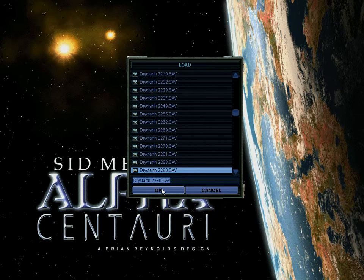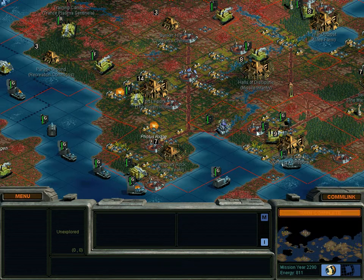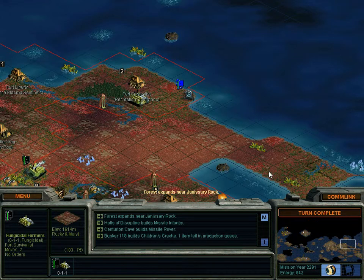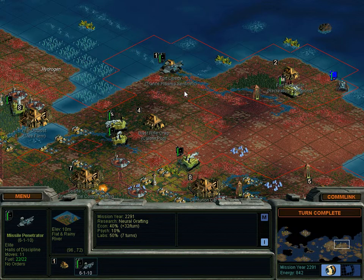Here we are, 2290, right after we set up that base. I totally had to remember what I did last turn. I spent a while — I'm sorry. There are busy things that keep me at school late, so I'm all blurred when I get here.